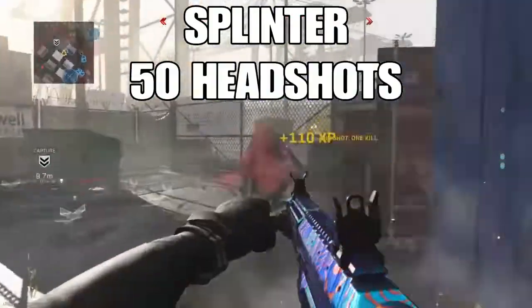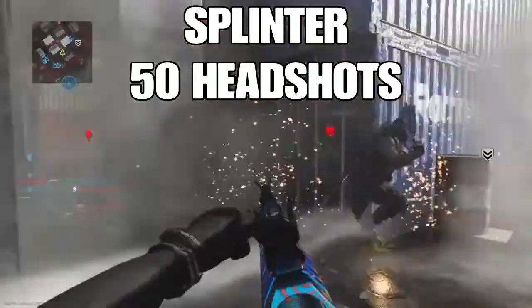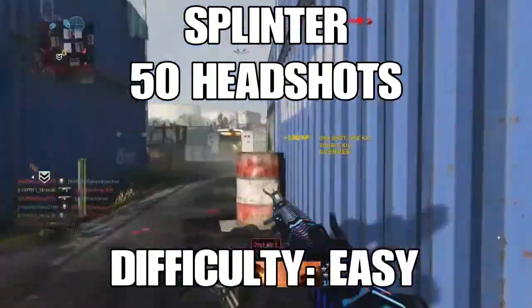Splinter is very similar to Spray Paint and will probably come naturally while you're doing your hip fires and crouching kills all at once — kind of nice to knock out three camos at the same time. Difficulty: Easy.